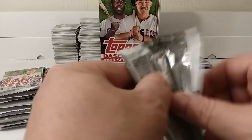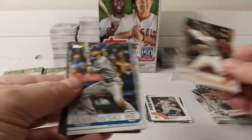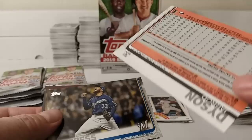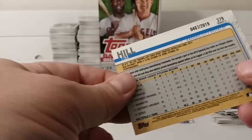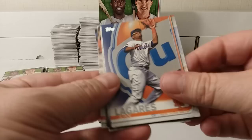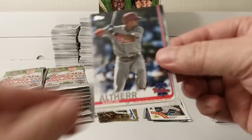Cracking packs and making stacks — that's what we're doing today. I'm not sure how his last name's pronounced — Ramos Garcia. Travis Jankowski. And Jared Dyson. A gold card of Tim Hill rookie card, number 407 out of 2019. And there's the Home Run Challenge card. Brett Gardner. AJ Minter, rookie cup card. Alberto Mejia. Alex Avila. Pete Alonso. And Aaron Altherr.